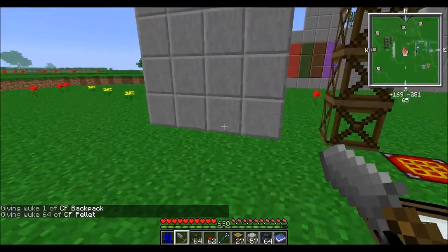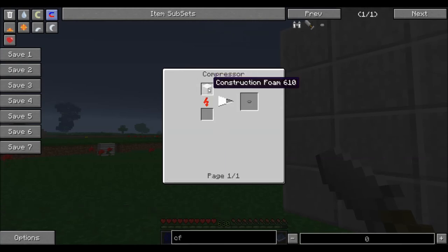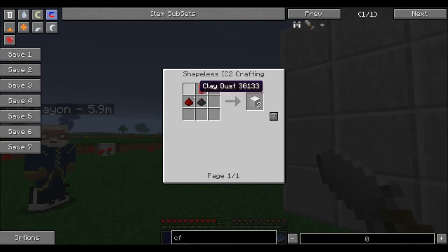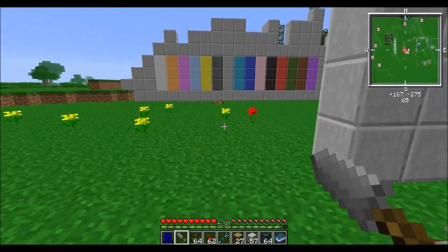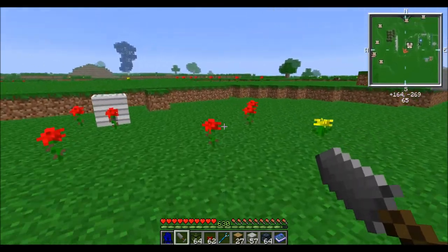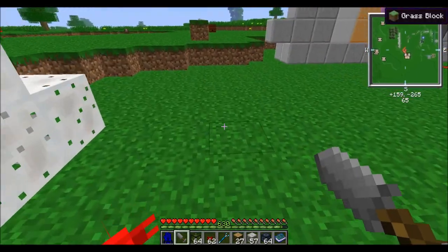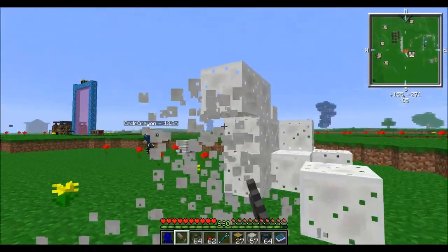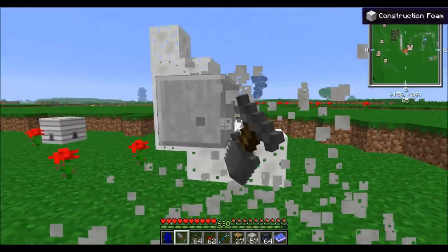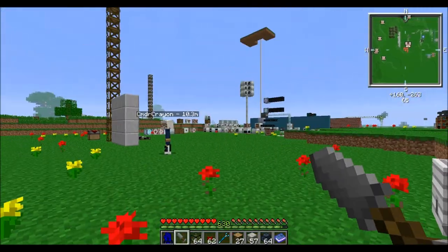So we've got our construction foam sprayer here. If you want to use the backpack, it holds a lot more. There are CF pellets made from a small recipe — I won't be showing a lot of recipes since the NEI in Feed the Beast is amazing. On default, this sprayer makes kind of a random pile of stuff. If you're at an angle it goes like that, or in a straight line. Once it dries and hardens it turns solid — you can speed that up with sand.